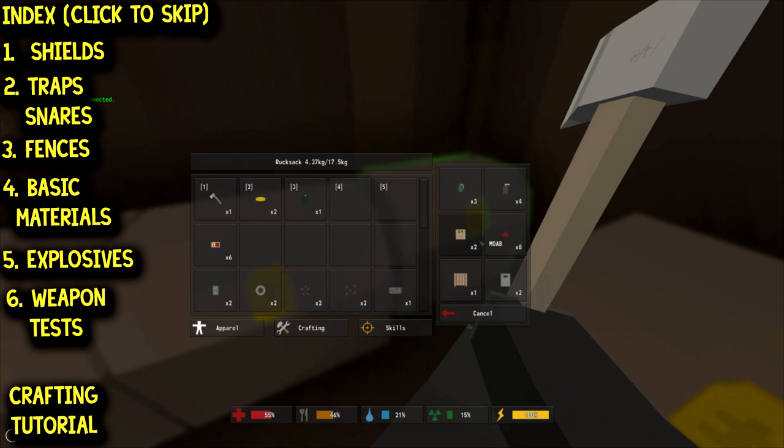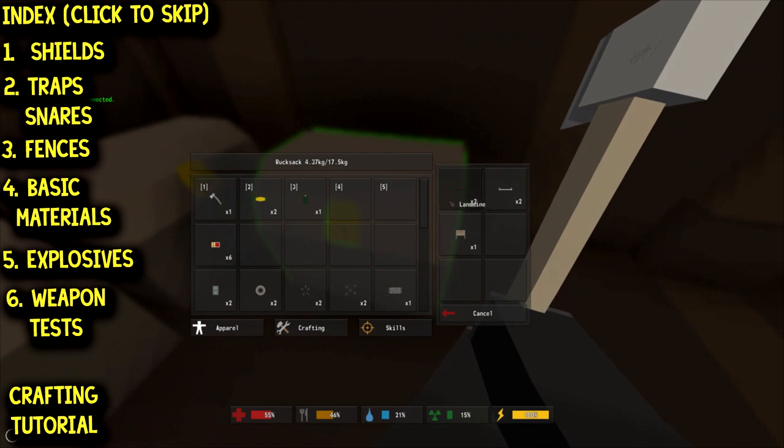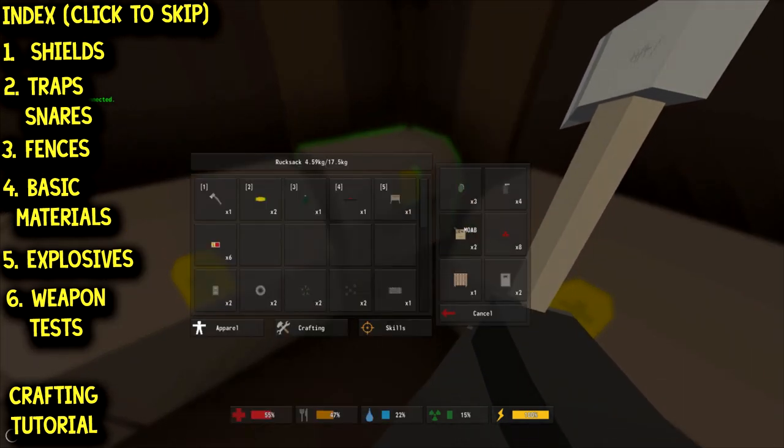A MOAB is one of the advanced explosives. You can also make trip mines and land mines — and these are the things we're going to be testing out. We'll take one MOAB. These MOABs are dangerous — a friend dropped one and couldn't get out of the blast radius in time; it's got a six-second fuse. The trip mines and land mines we'll test, and maybe we'll try the MOAB for fun.